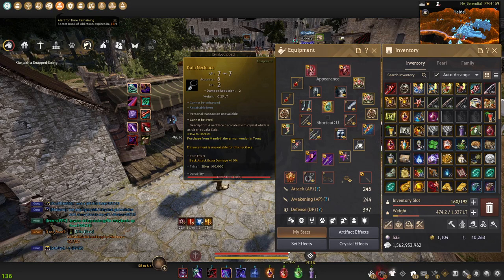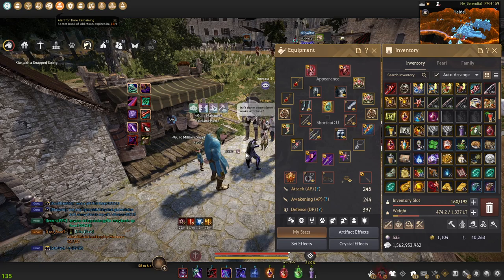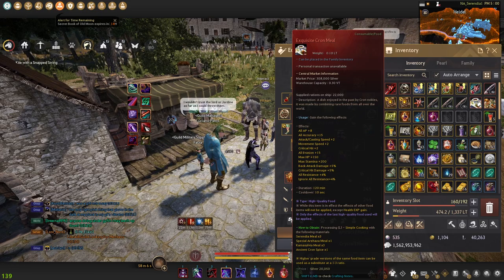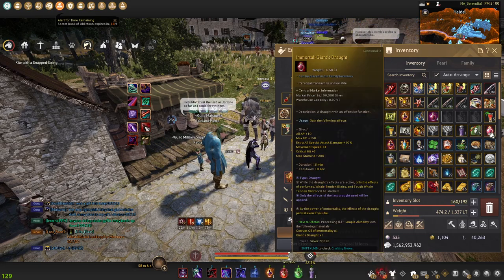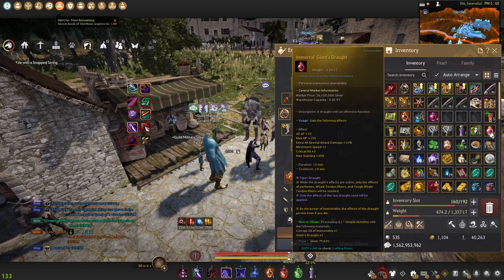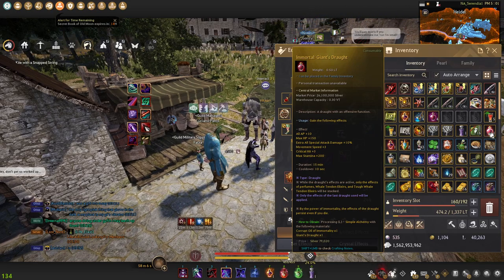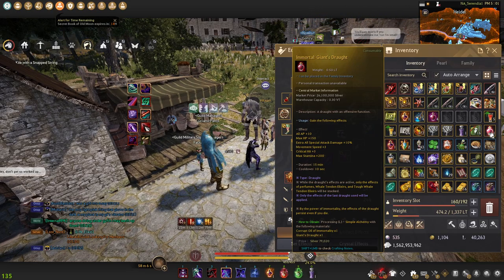Buffs are very, very important. Exquisite Cron gives you 5% back attack, 5% crit, huge AP and accuracy, crit, move speed, attack speed, HP, and ignore resistance — it's amazing. Another great option is Giant Straff, which gives 10% extra all special attack damage, including back, air, down attack, and crit damage — all four. That's absolutely massive.